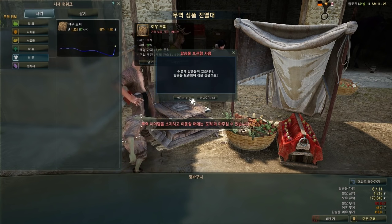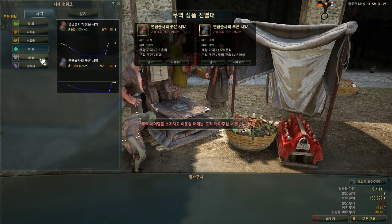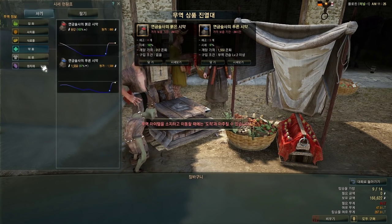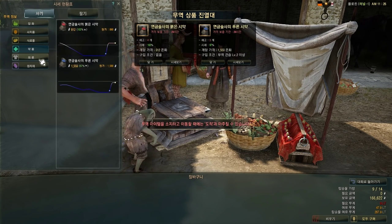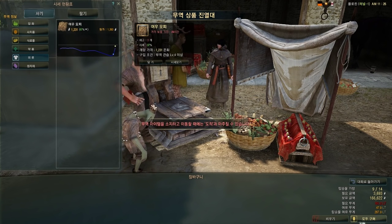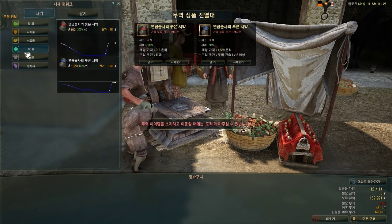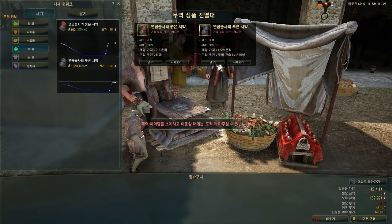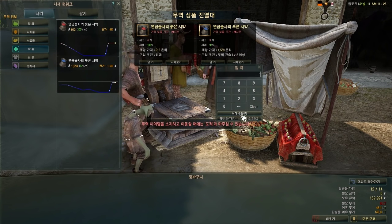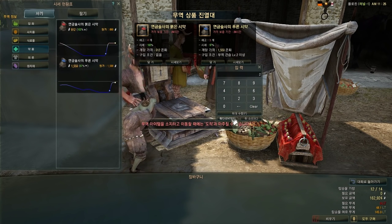So I'm going to buy that. Is there anything else cheap I can buy? I guess I might as well just buy something even though it's just slightly below 100% — I should still be able to sell it for profit. So buy that. I can still carry more stuff — two more. By the way, when you buy an item you can press this button to automatically select his entire stock, which I won't do now because I can't carry that much.